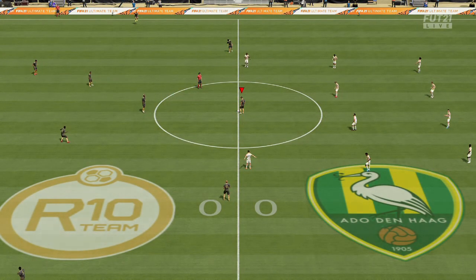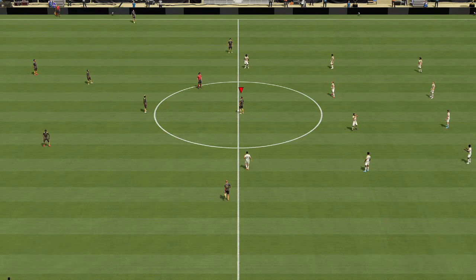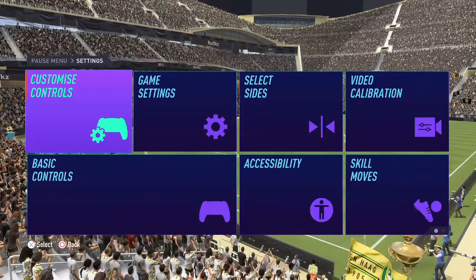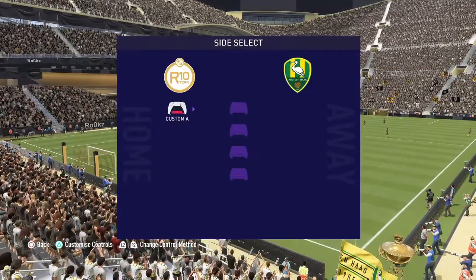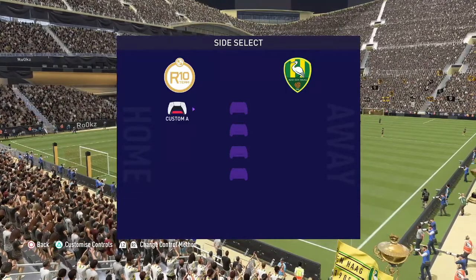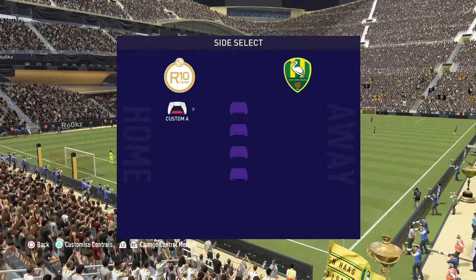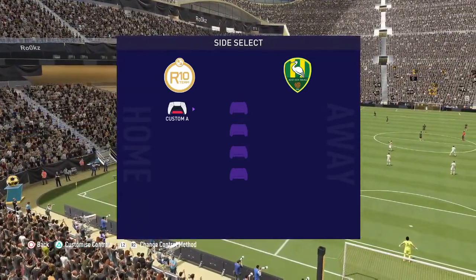Basically you'll be playing against yourself at this point. Then you want to stand at the edge of the box and just foul — simple as that. Keep doing it until you score. You can move the keeper out the way, move the wall out the way, so you can just bang it straight down the middle and score. Pretty simple.